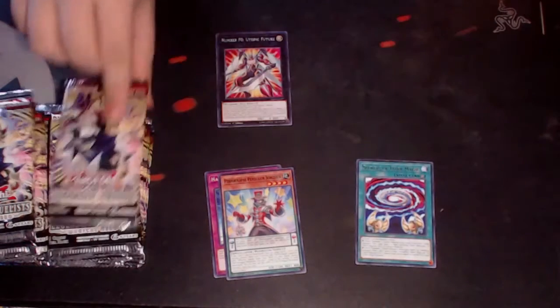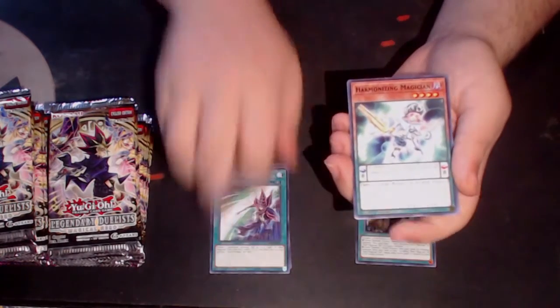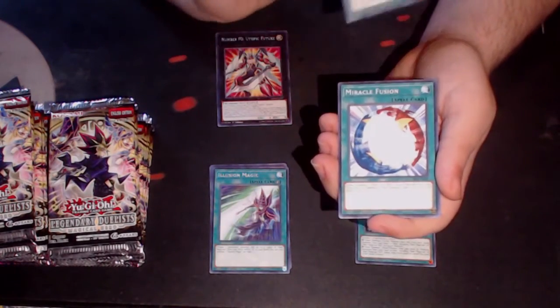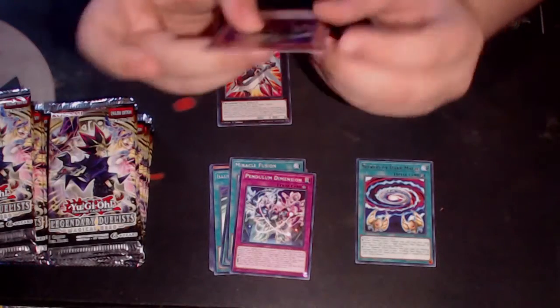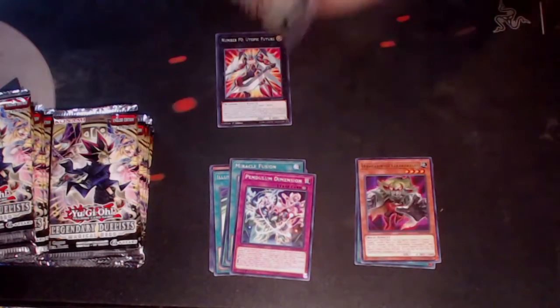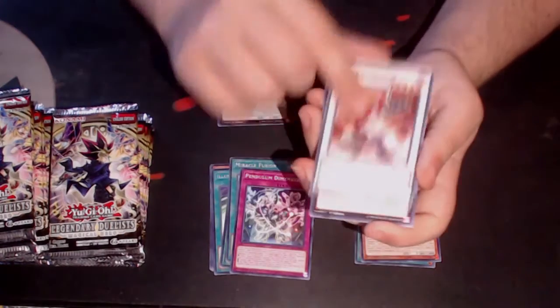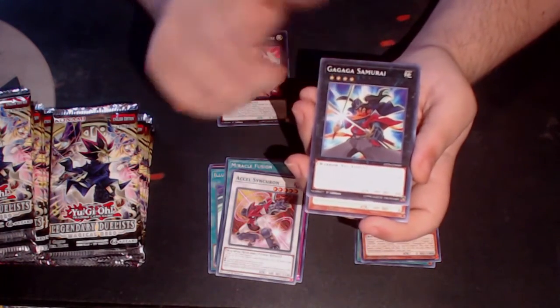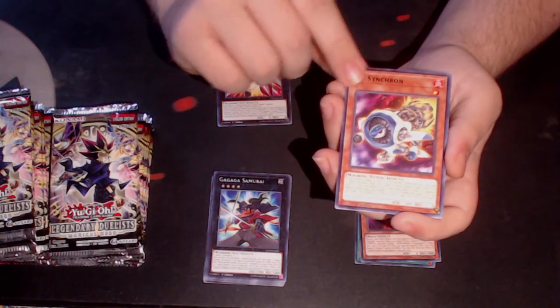We have Secrets of the Dark Magician. This set has so many great reprints — Illusion Magic, Harmonizing Magician, which is actually a great reprint, Miracle Fusion, Pendulum Dimension. And we have the Dododo Dwarf — these card names are so bad. It is raining outside, which is surprising for winter. We have a Cell Synchron, Gagaga Samurai — this was used to OTK your opponent back in the day.